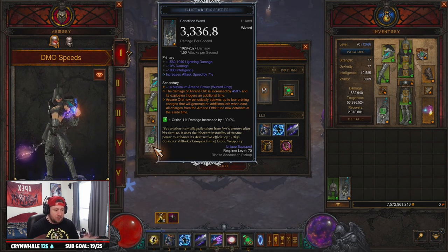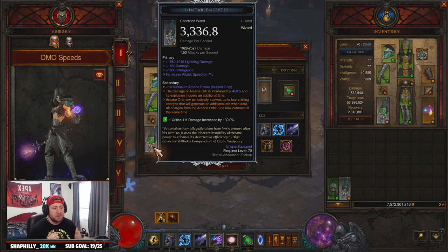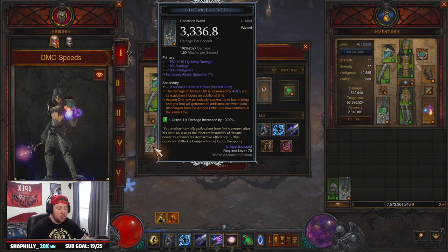The build is really cool. We're clearing stuff in between two to three minutes, which I think is fine for the wizard. I really enjoy this build and the power that came from Season 27 with the Angelic Crack, where Arcane Orb now periodically spawns up to four orbiting around you, generates an additional one when you're casting, and they all detonate at the same time.